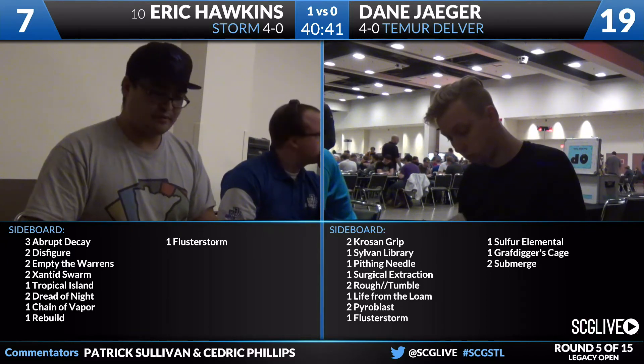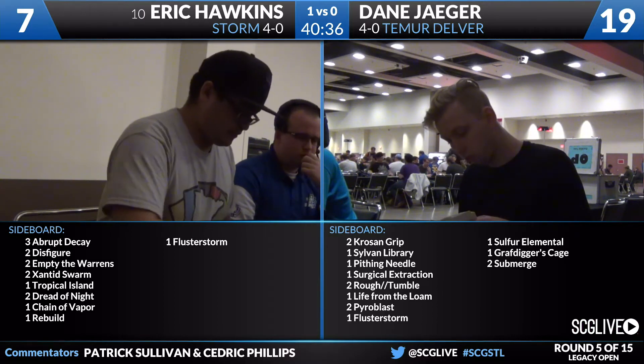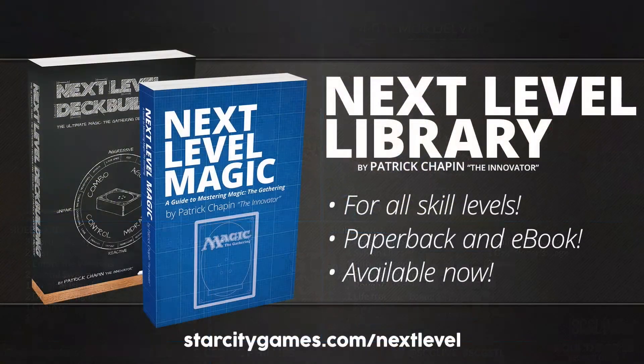Eric Hawkins is currently up a game, so Dane Jaeger will be on the play for game number two. In the meantime, we talk about Patrick Chapin, the Innovator, coming off a 13th place finish at the last Pro Tour, Battle for Zendikar. We have two books available - Next Level Deck Building, which focuses on deck building, and Next Level Magic, which focuses on playing the game. Available in paperback and e-book at StarCityGames.com/nextlevel. The Hall of Famer had another good Pro Tour on the resume, playing Esper Control along with Matt Sperling and Paul Rietzel.